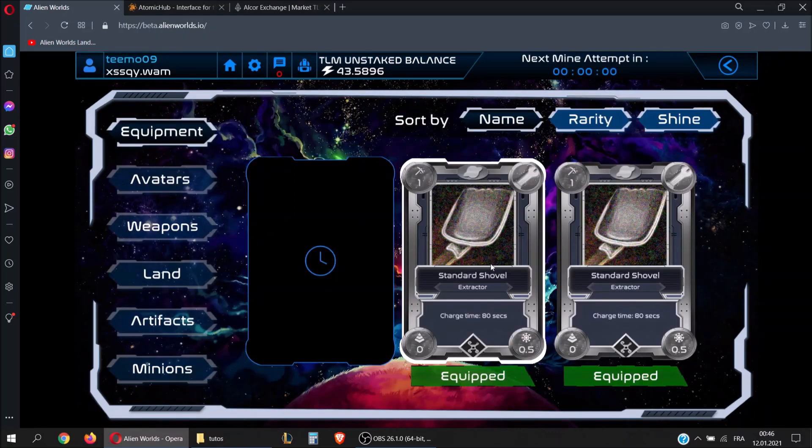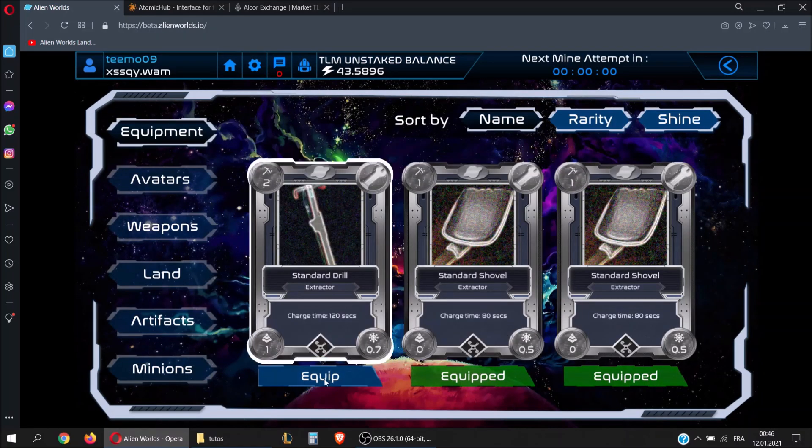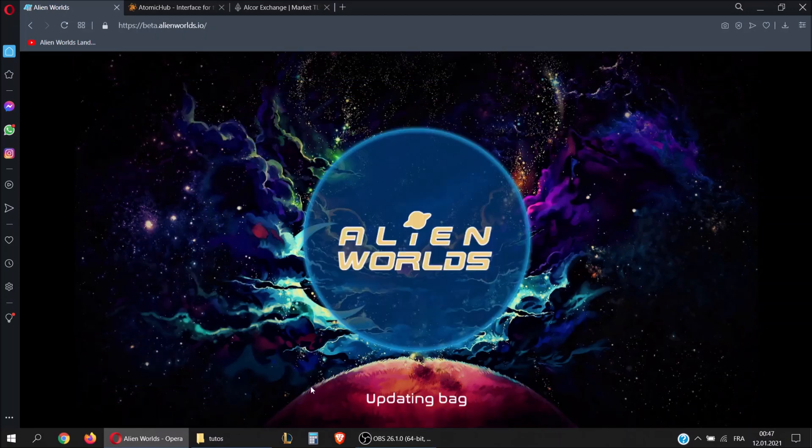To equip the standard drill, click the plus button and keep the standard drill — it will update your bag. You might get an error because you just received the tool. As we saw in the very first video, when you receive a tool you have to wait one to two minutes before it really gets into your bag.